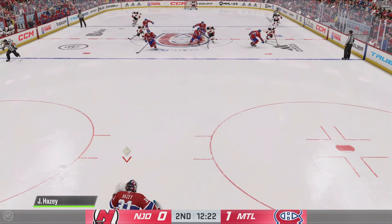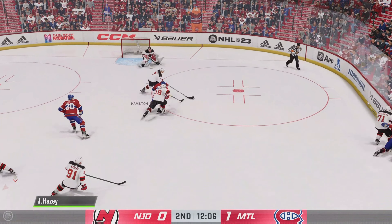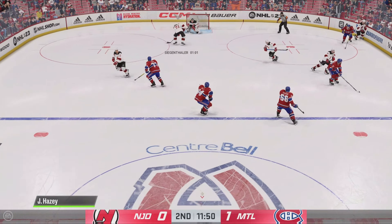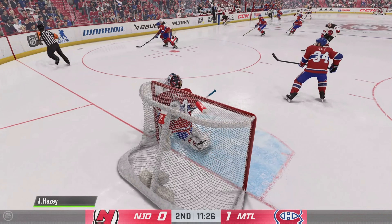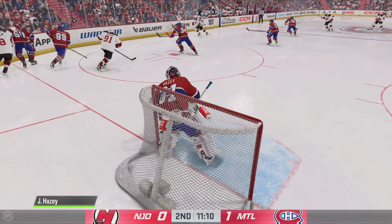His rebound control is excellent. Forwards are always sniffing around, looking for a second puck — there just isn't any. Tries to make a move and can't hang on to the puck. Maybe he should just shoot the puck or get it deep. Got to chase now. Long reach breaks up the momentum — scrum along the boards and the puck's booted away.